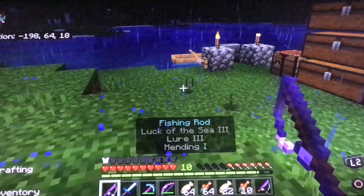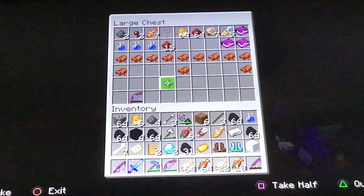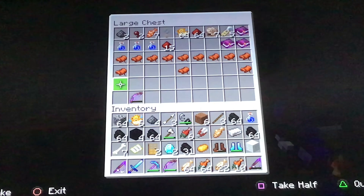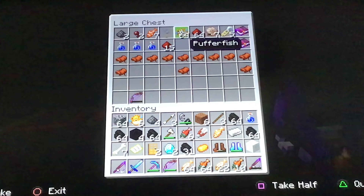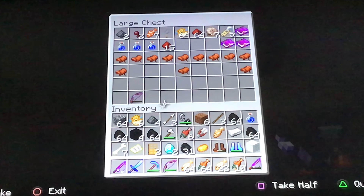Once you've got an amazing fishing rod, do more fishing, and you can get some amazing enchanted books like the one I'm going to put up on screen now. There is a lot of Curse of Vanishing on these, but this is fine — if you do get one with Curse of Vanishing, you can easily make a grindstone and de-enchant it for lots of easy XP.